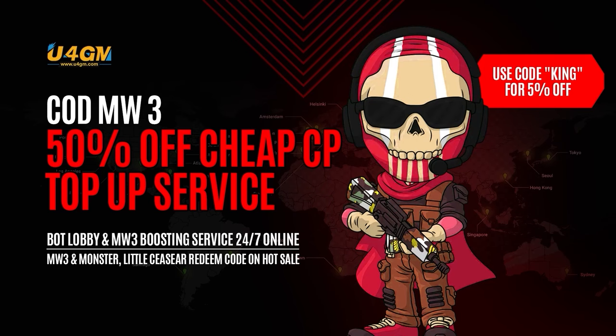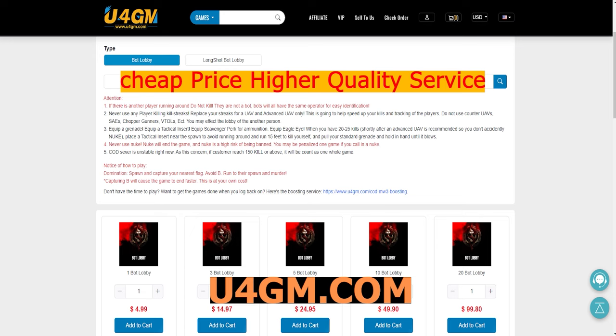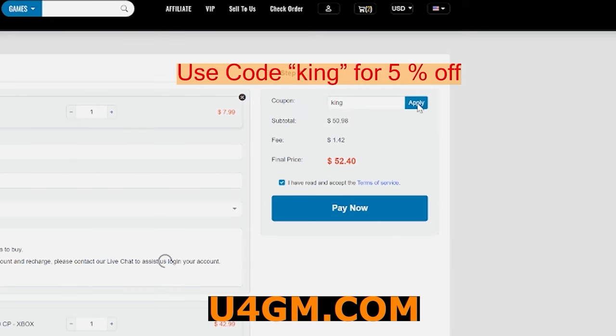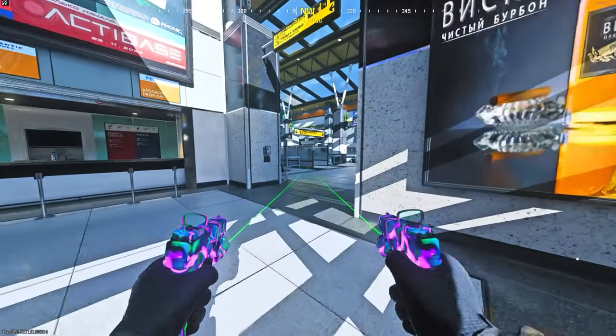I just want to say a big thanks to U4GM for sponsoring today's video. They're a pro and legit website providing COD services. They have a bot lobby service that can help you get all hard challenges done, and they also make it easy to get the interstellar camo. If you don't want to play by yourself, they can boost you. They can also top up official COD points at 50% off and cheap COD redeem codes. Use my discount code KING for an extra 5% off at checkout.